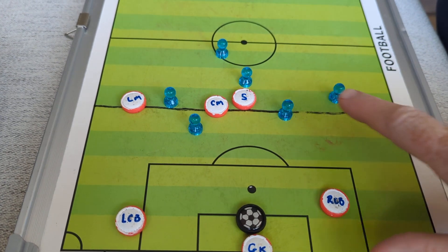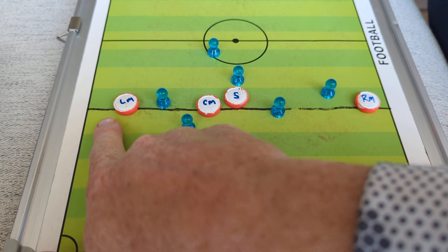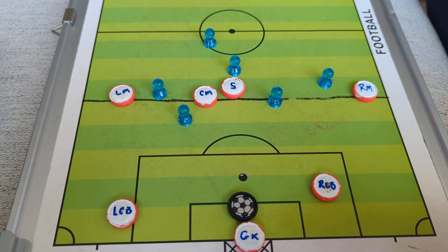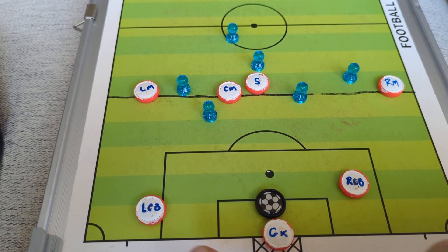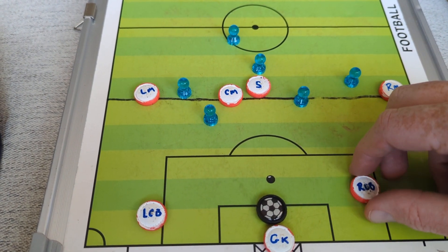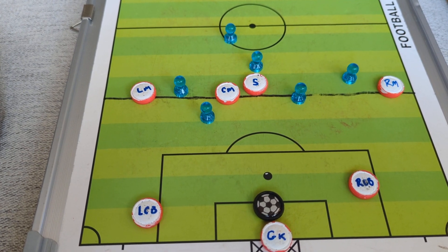We do have more width. Our right mid is near the sideline. The left mid is near the sideline. Our left center back is wide, just outside the box. And our right center mid is just inside the box over here.